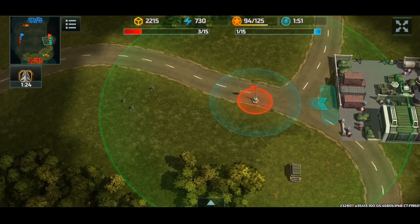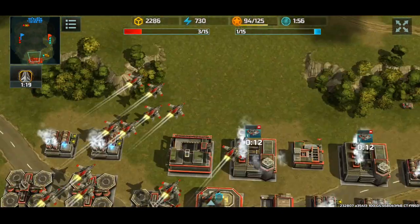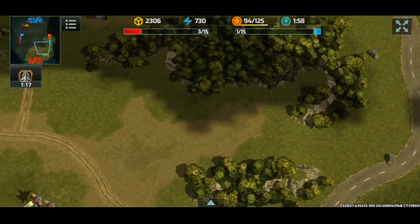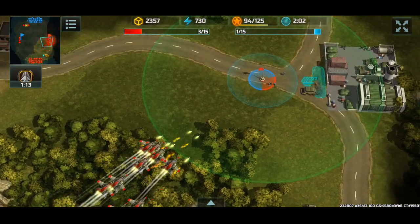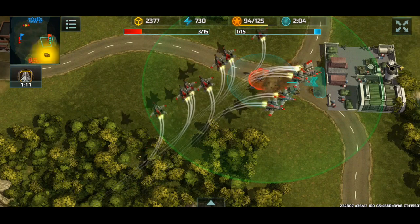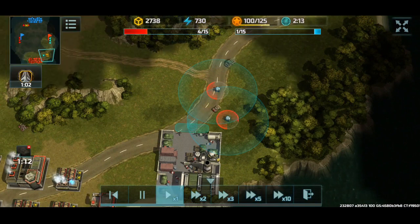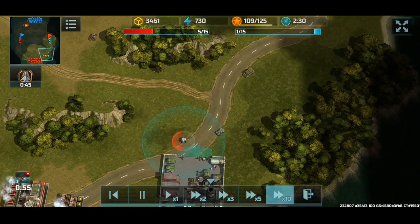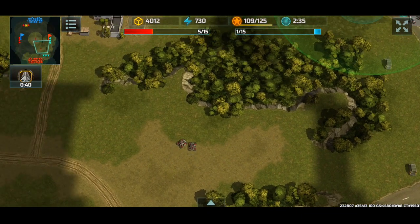Looks like some infantry units are coming over here. We will not allow that — we'll send in our aviation, our main cavalry, to deal with that. I've got this one armadillo stationed here so I can get some of those nice juicy resources.